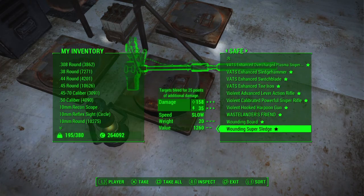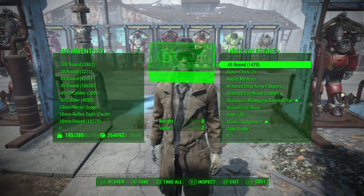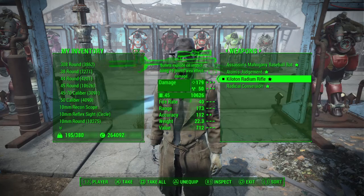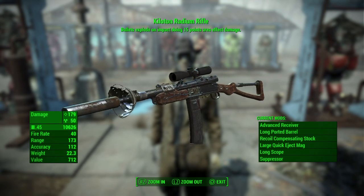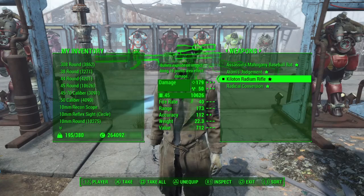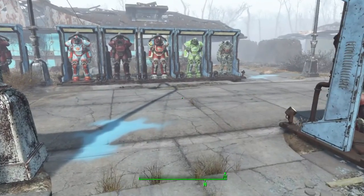All your companions have a base weapon they'll always use, or you can give them one. I'm going to show you the one I give Nick. I was using the Radical Conversion that ignores 30% damage, but then I found this one from Far Harbor — bullets explode on impact, 179 damage, 50% radiation damage, and it's a .45 which is pretty plentiful ammo. I always give him at least 1500 rounds — that's a good companion weapon.